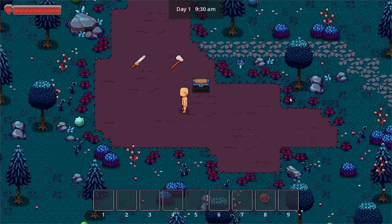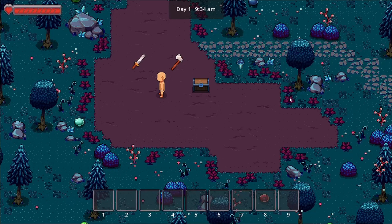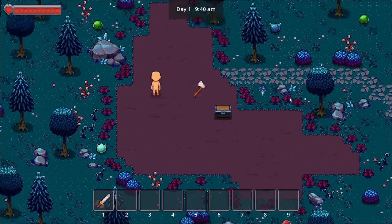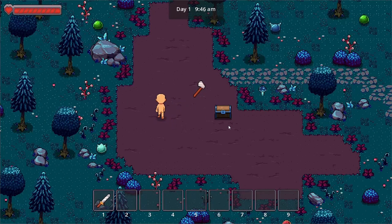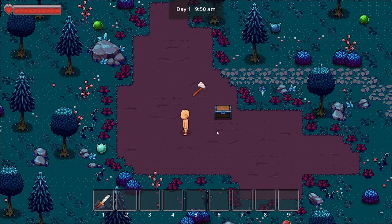We also added equipping items. Let me go into the equipment — I added two right here: a sword and an axe. Let me pick up the sword first and click on the attack. As you can see, it now has a new sword swing animation which is looking better.